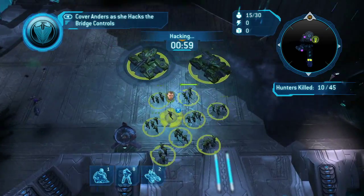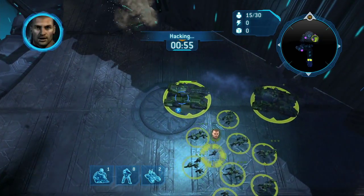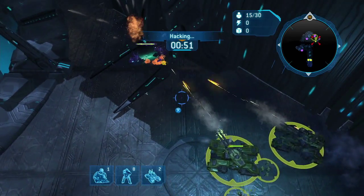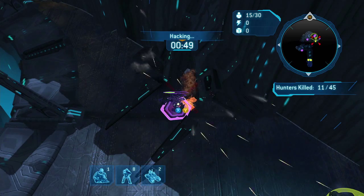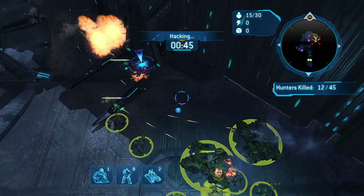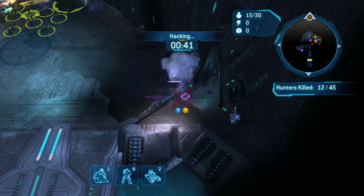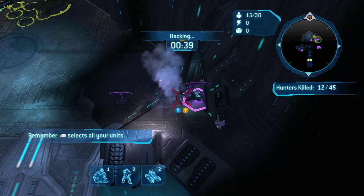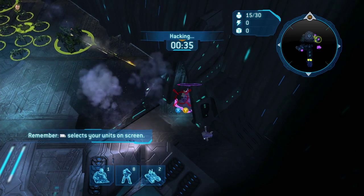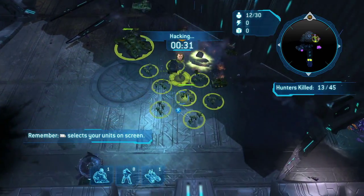Alright, so here you go — you've got one minute. I'm going to try to keep my damaged tank out of harm's way as much as possible. Focus on one enemy at a time. The Hunters are your top priority. There aren't a lot of Hunters in this particular segment, so you're okay. The Elites are easy to kill. Use your Y command with the Grizzly — and Grizzly number one is down. Spoke too soon!